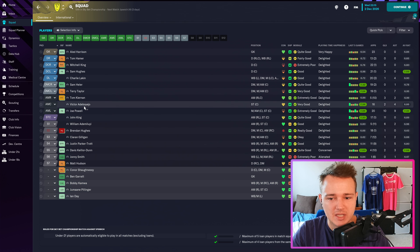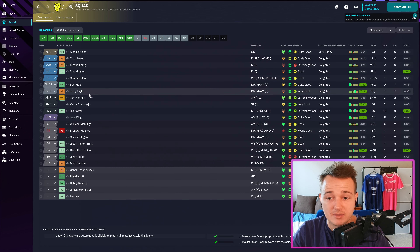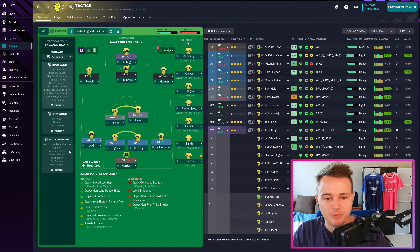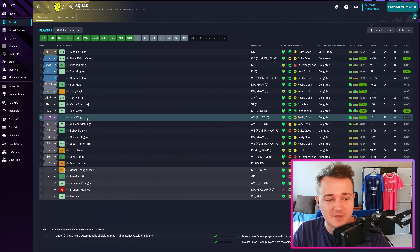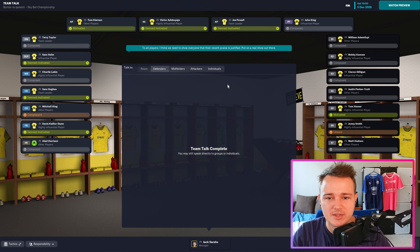We'll play Victor as a shadow striker behind King — almost like a proper second-striker role. Against Ipswich, we come back in a couple of days when we know who's fit. The team is Harrison in goal, Lackey and Hughes, King and Keller-Done across the back, Taylor and Heller as pivots, Powell and Keenan wide, with Victor playing off John King. The assistant manager says recent praise is justified.